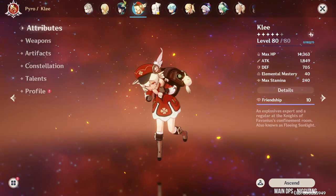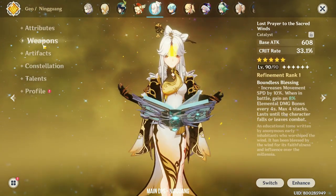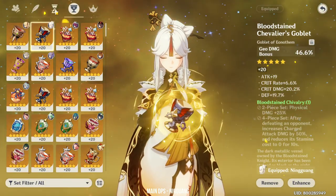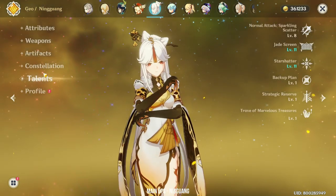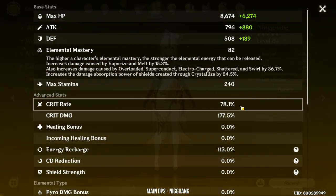Next we have Ningguang. Ningguang is my favorite Catalyst user. She's using the Lost Prayer with the Archaic Petra and Gladiator set. She's at Constellation 6 with Talents 8-11-11. Her stats are 78% crit rate and 177% crit damage.